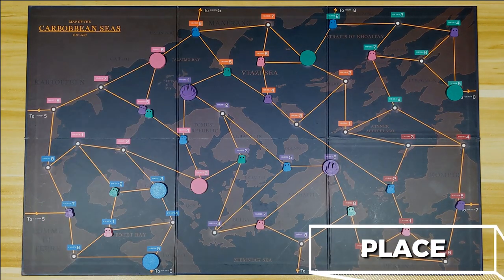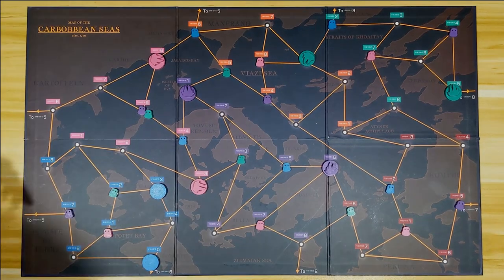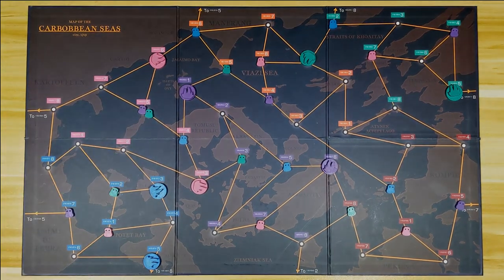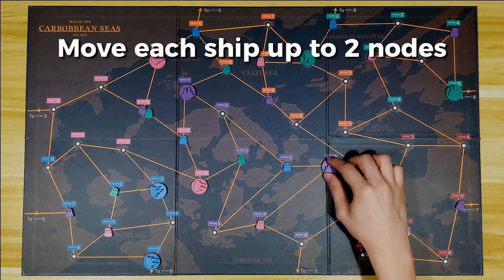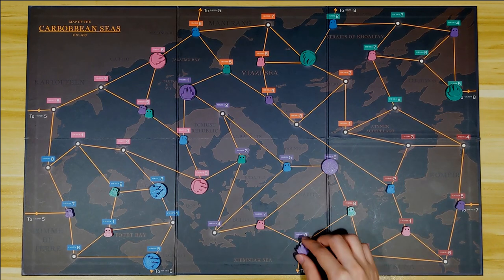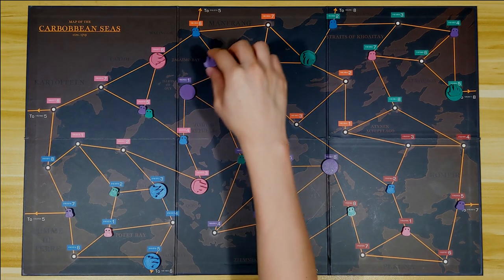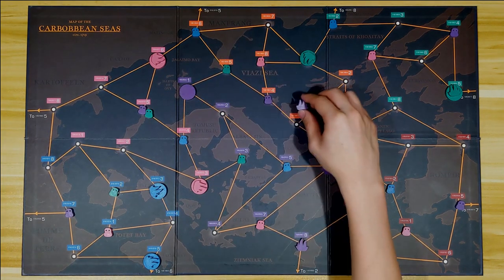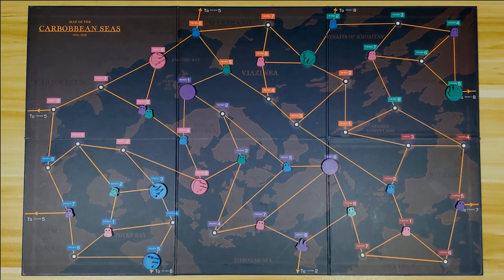The place phase is pretty simple — just place a ship on each of your warehouses and prepare to dispatch them to your orders. In the action phase, players take turns to move their ships. Each ship can move up to 2 nodes. You can choose to move all your ships or just some. Once the ship lands on your order token, the order is fulfilled, so remove both the ship and order tokens from the board.